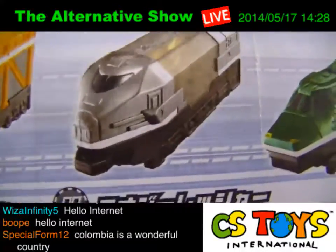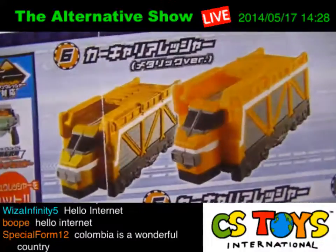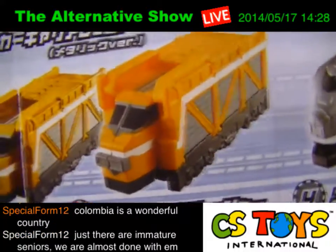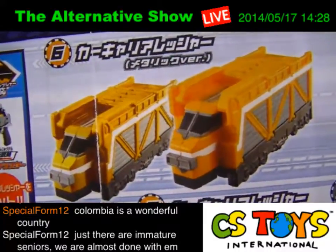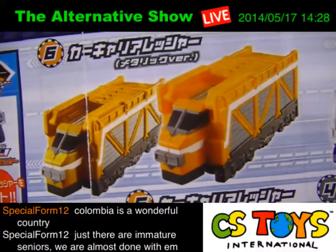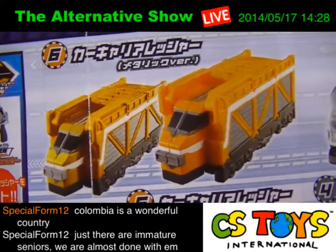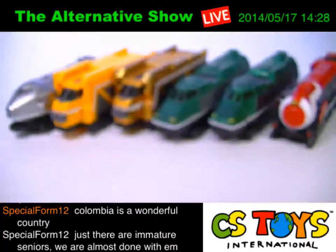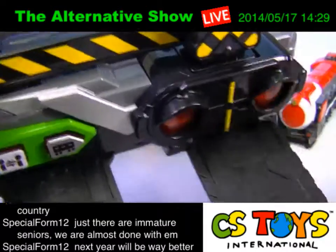Number four is the Energy Ressha. And again we have two of the same kind — the Car Carrier Ressha — one is normal and the other is the Metallic Version. We will show you the differences between the ones that come with the DX toys and do comparisons, including a sound check with the Tokyu Changer.